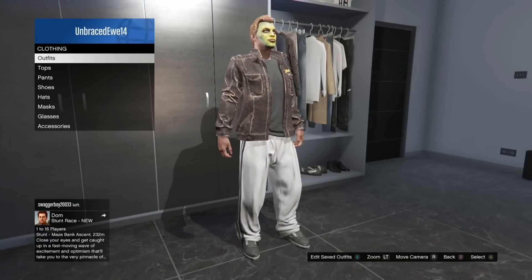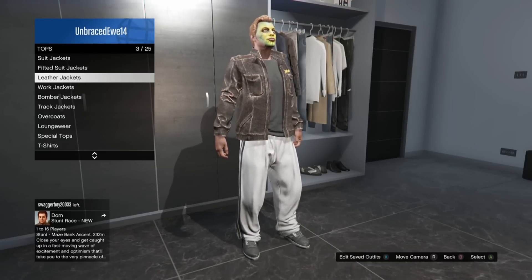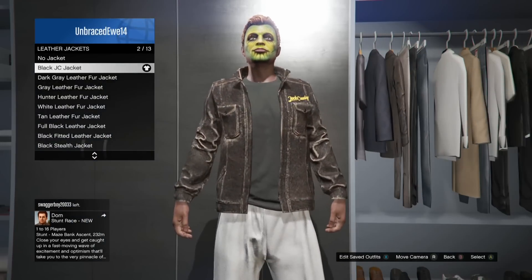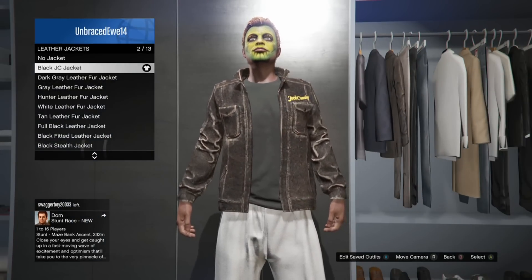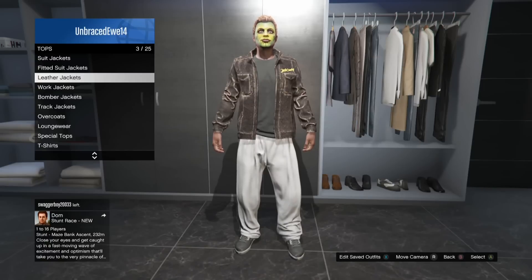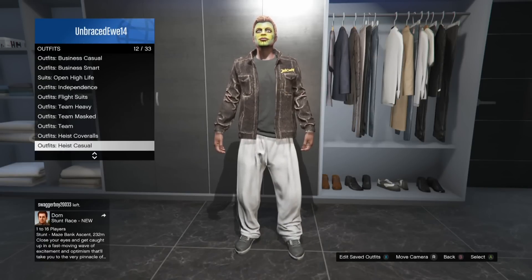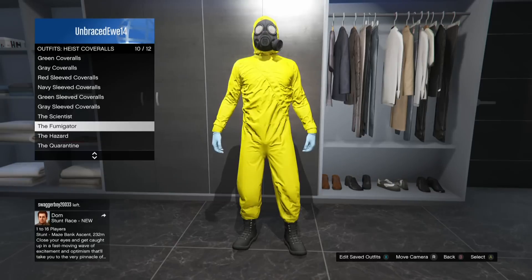First you want to go to your apartment, go to tops, leather jackets, and equip any JC jacket with a charcoal shirt under it. Save it as an outfit. Then go to outfits, heist coveralls, and equip the fumigator.